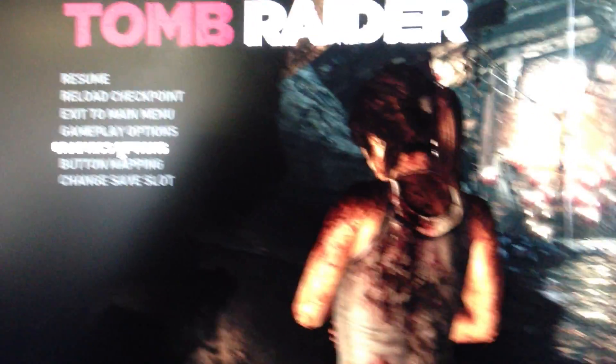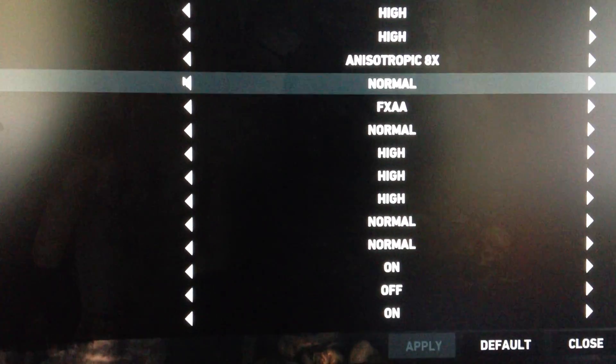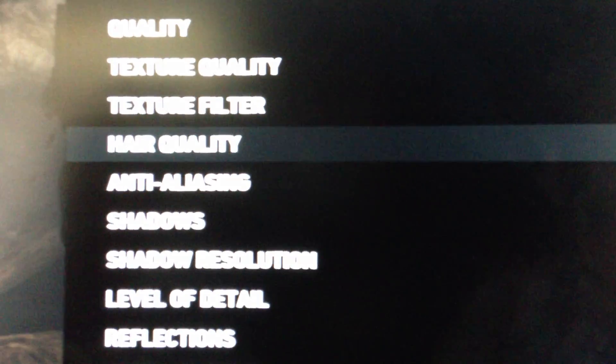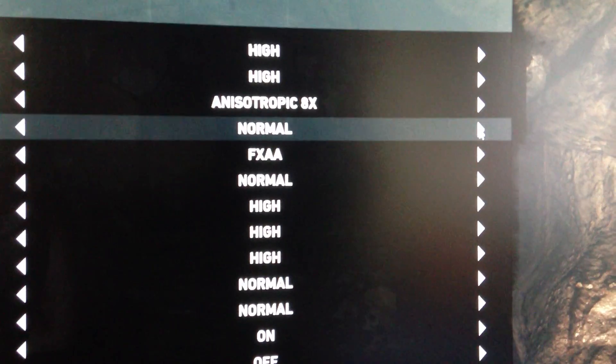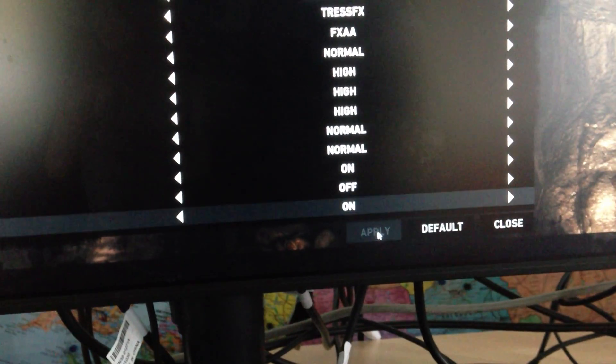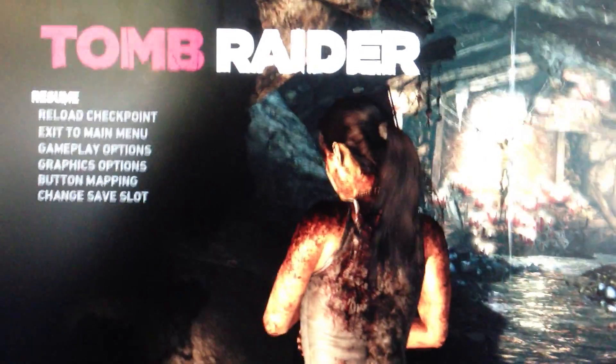So you just go to the Graphics Options, and under the Advanced, you click under the Hair Quality — it's set to Normal now. We enable the TressFX, and we're gonna apply that. Close it and we're gonna resume.